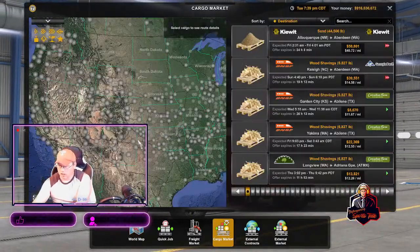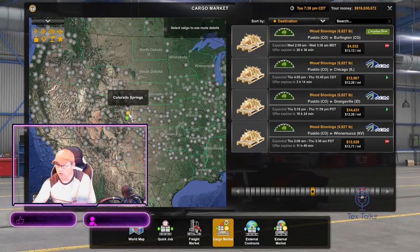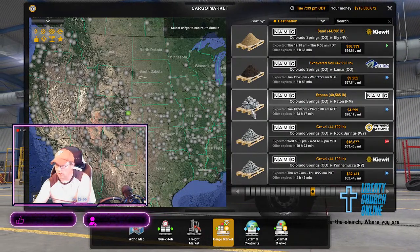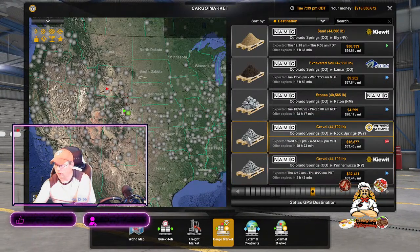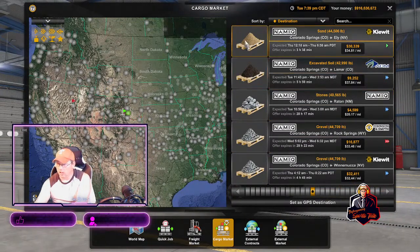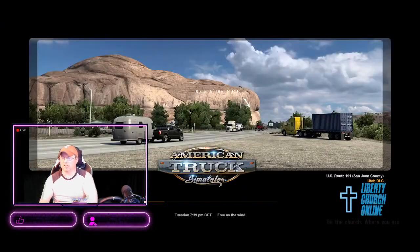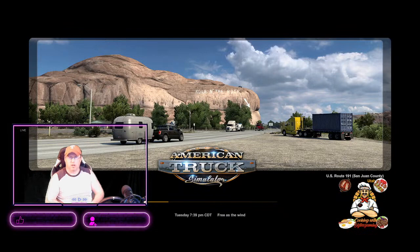We're going to put it right here in Colorado Springs and use that trailer. We have put it there — now we're going to put it to use. The trailer has been attached. Hit that save button again. Let's go to our maps and see where this thing will take us. Hit our cargo market — there's a lot of cool stuff here. We can take soil to Colorado, stones to New Mexico, gravel to Wyoming. A lot of these are shorter distances, which is okay for this truck. We might do Rock Springs, Wyoming.